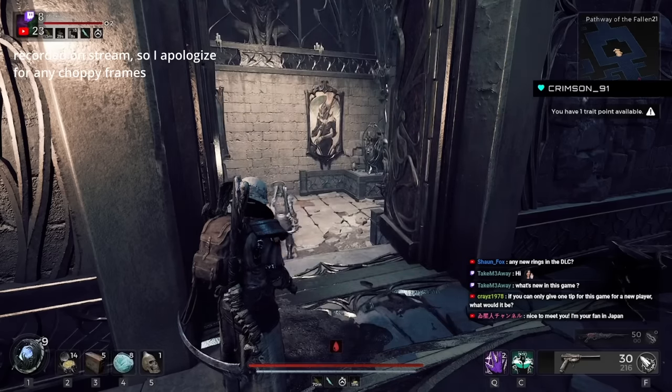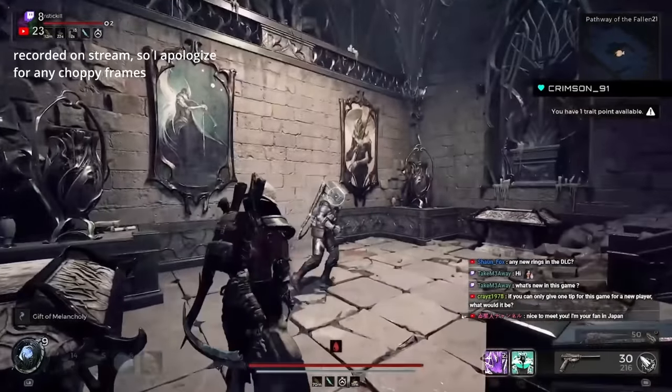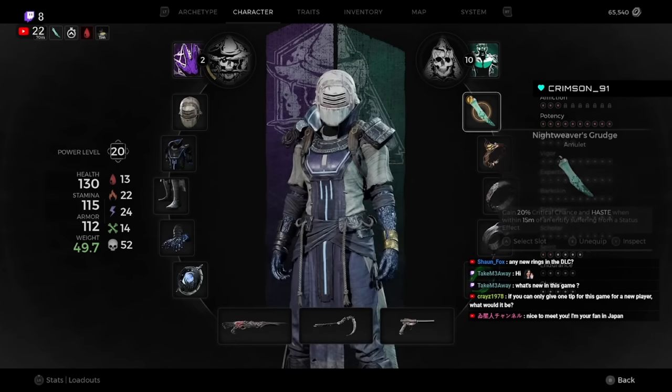The first option is to go back through the shortcut to the room in the middle, use the Medallion Key on the middle room, open it, and receive the Gift of Melancholy Amulet. This increases all damage dealt by 25% when stamina is at 100% for seven seconds.